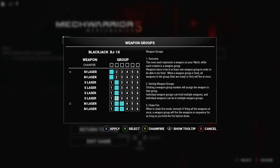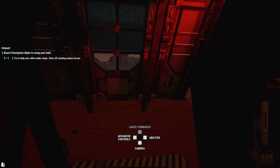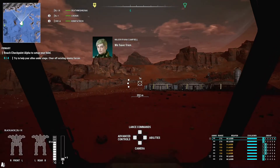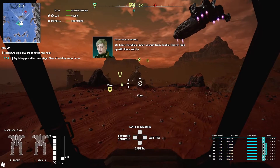I'd rather put them — let's put these on three, and I can use these for close range. Actually, do you know what, do it this way. Alright, let's do a stun — we have friendlies under assault from hostile forces.